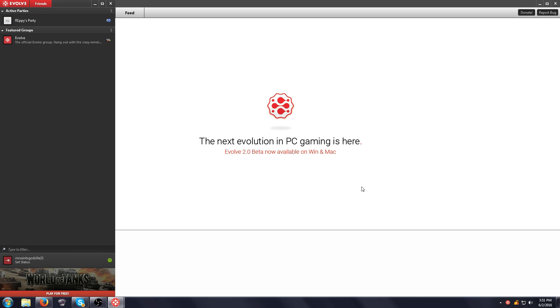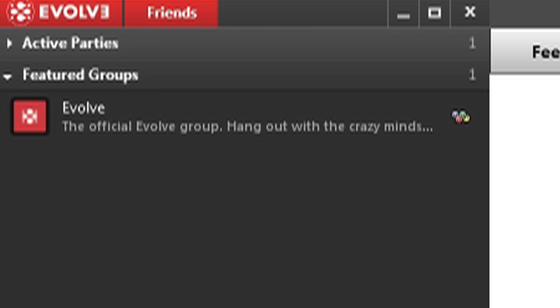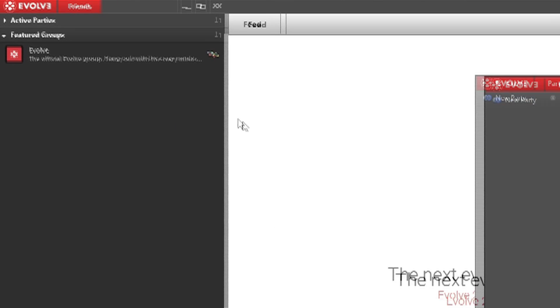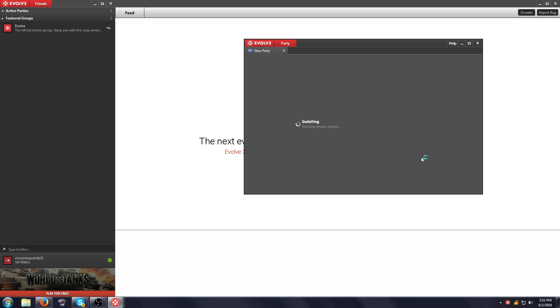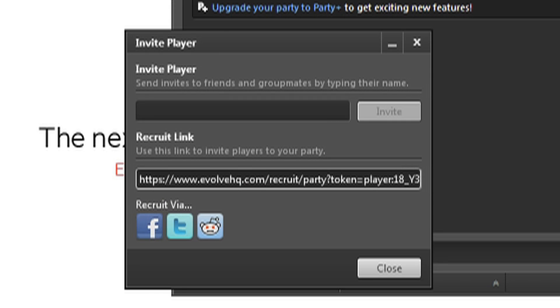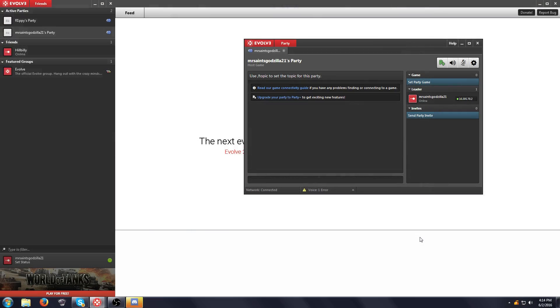You should finally have the homepage of Evolve open now. This is when you'll either want to create a party, or have the person you want to play Saints Row 2 with make a party. You can create the party by clicking on Evolve on the top left corner. It may ask you to install some updates — just click OK and the window should open. You can now either invite someone by typing in their nickname or by creating a link and messaging it to them. Once it says the person's in your party, you can minimize Evolve and go onto Saints Row 2.